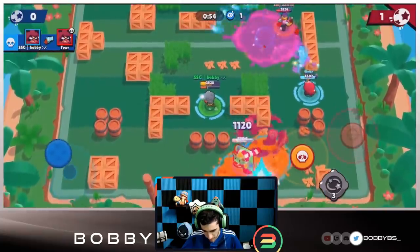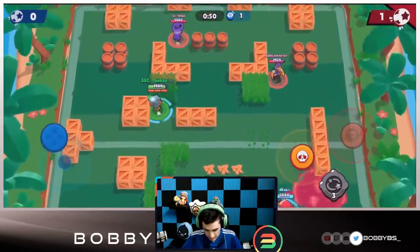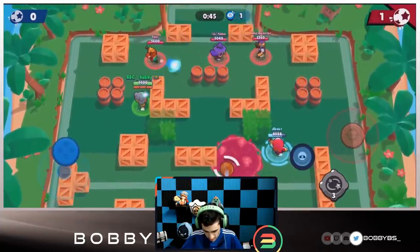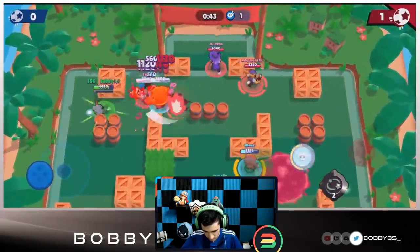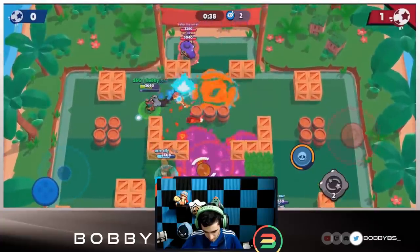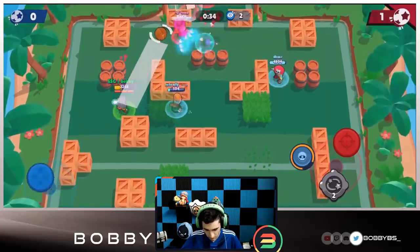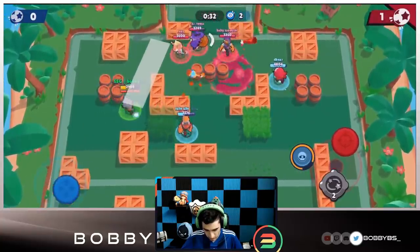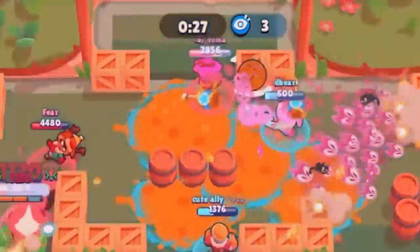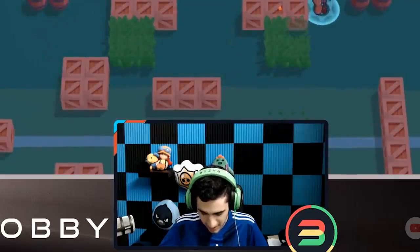We kill the Nita — hopefully wasting their bear with no gadget used, which is really good. We stun Toma and trap him so wherever he goes he gets pushed back. We throw the bear out, click the stun, and get free shots off on the Nita for a free kill. Dylan misses his pull but things are looking pretty good — the ball is pushed up and we have them in a really good position. Dylan gets a good kill.